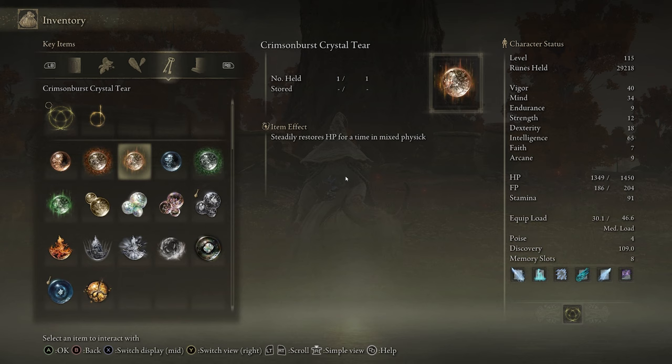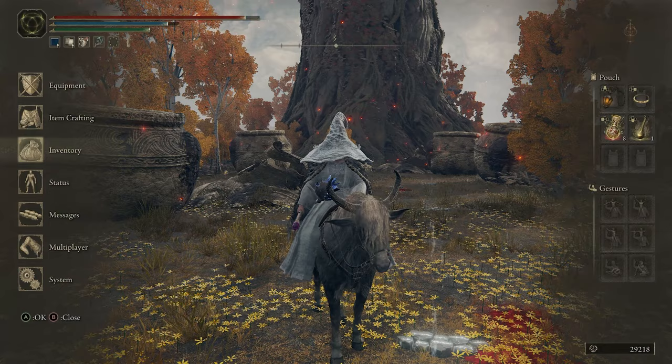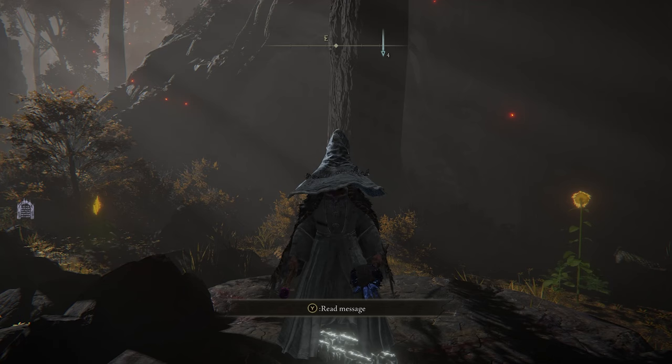The next two are the Crimson Burst Crystal Tear, which steadily restores HP for 3 minutes at a 1% regen rate. That regen doesn't stack with regen incantations, but it does stack with the Dewdrop Talisman. The other one is the Opaline Bubble Tear, which gives you a bubble that'll take one hit at a 90% damage negation — pretty good for PvP. These two both drop from the Weeping Peninsula Minor Erdtree on the Southern Limgrave right here.